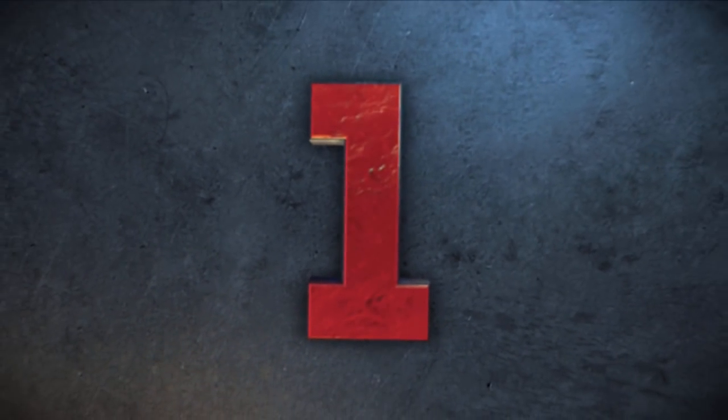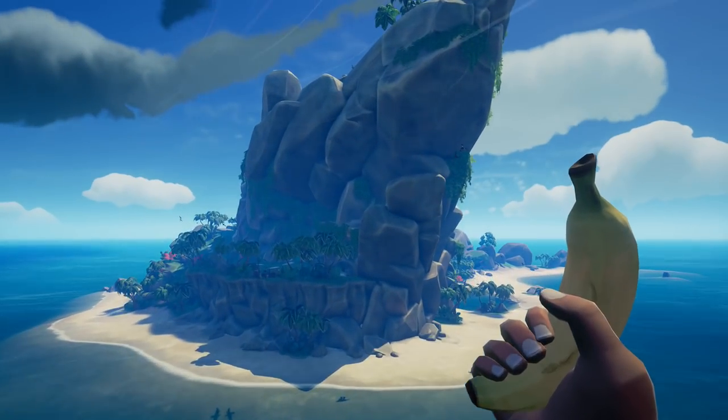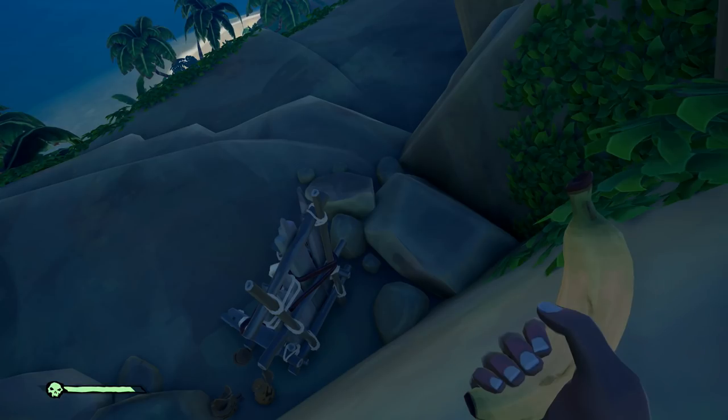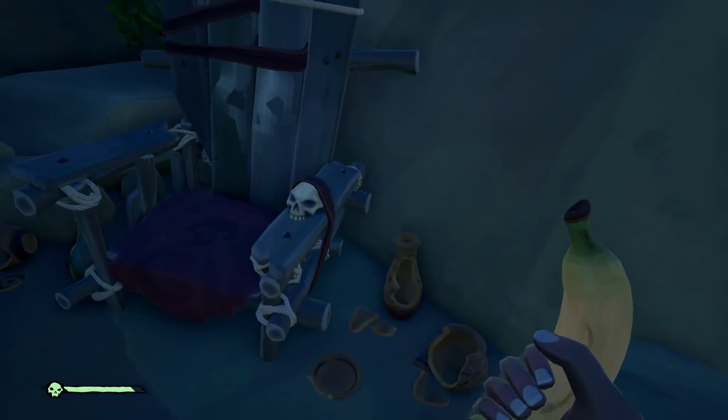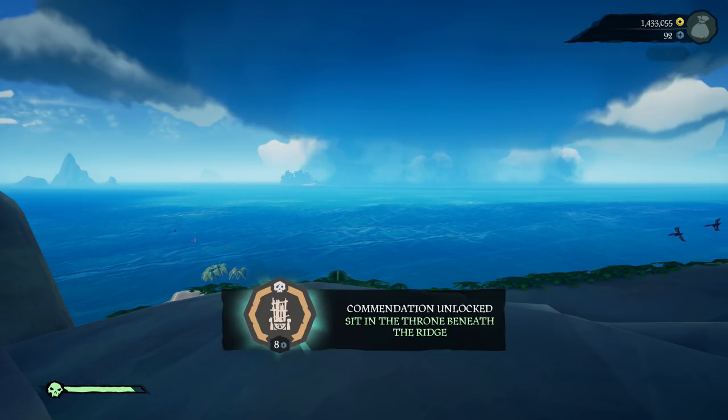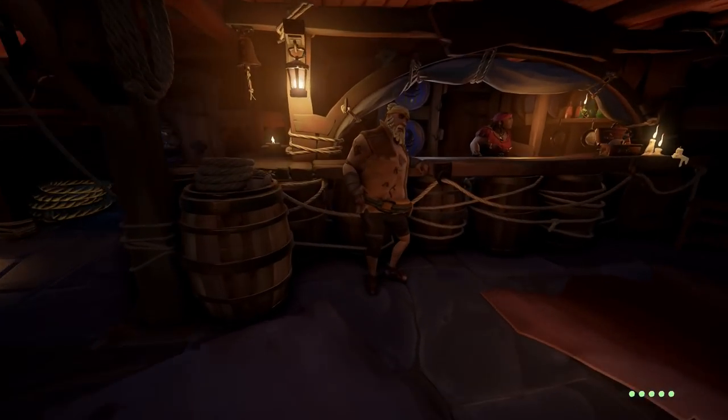And the final solo throne: Devil's Ridge. You want to park on the northwest corner of the island. It's tough to see the throne from your boat, but it's there. Once you're all done, you can head to the bar.